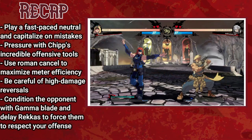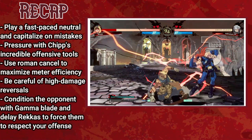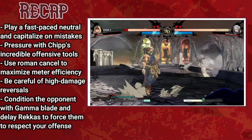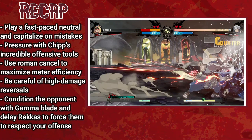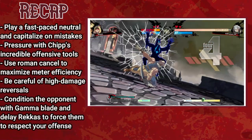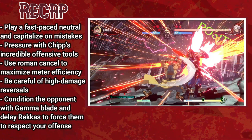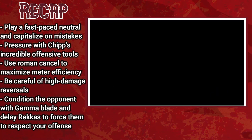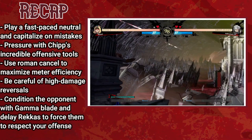Chip is an incredibly quick rushdown character with tons of options to get in and tons of options to stay in, with the caveat being his incredibly low health and poor options at a distance. Play a fast-paced neutral and capitalize off of your opponent's attempts to keep you out, then pressure them into oblivion with Chip's unbelievable amount of mix-up and pressure options. Use Roman cancel and Chip's combos in order to maximize his meter efficiency, as his corner carry is strong enough to result in a wall break most any time he spends meter. Be wary of your brittle being, and make sure to condition your opponent with Chip's plus frames and delayed Rekkas to keep the opponent scared and blocking.